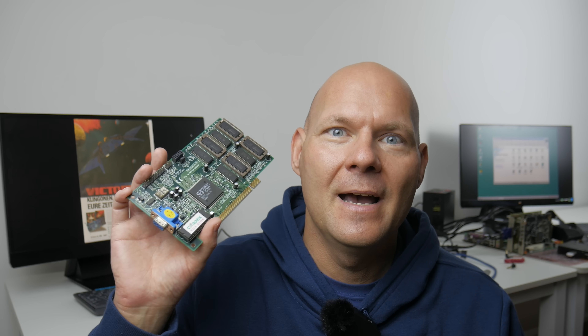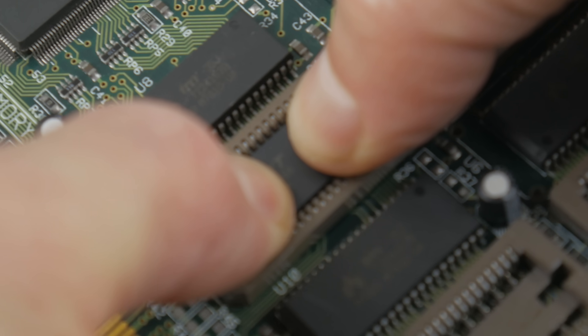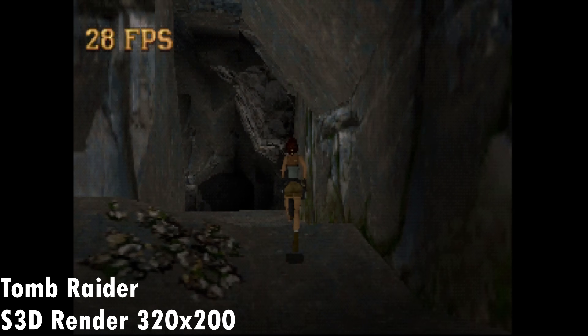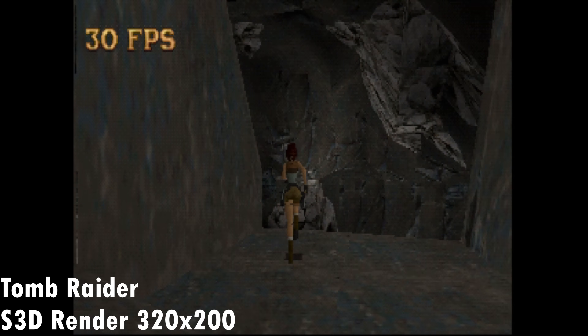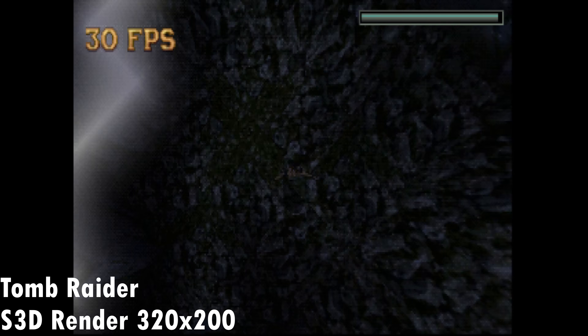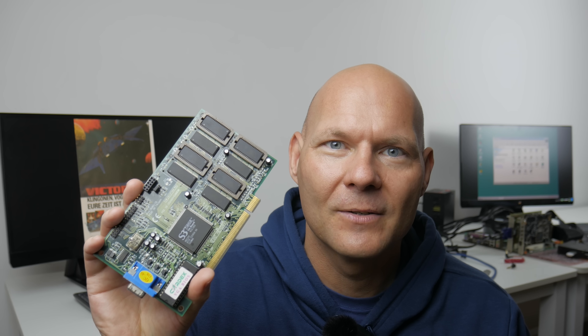So today we will be upgrading the RAM from 2 to 4 MB. We will be overclocking the card. We will also test lowering the resolution and I have a few more games that we will be testing, including Descent 2 and Terminal Velocity. We also found that there's a benefit from having a fast processor, so today we're going straight to the Athlon 64. Also while testing, I made two discoveries that I found really interesting and I will be sharing with you.